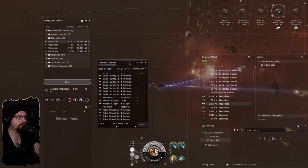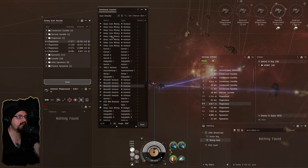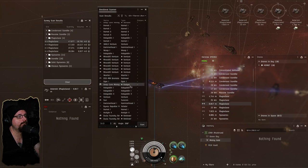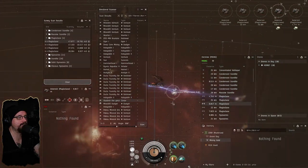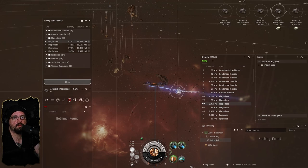Let me check out D-scan real quick. We've got some deep core miners, a bunch of hornets, some ventures — these are just NPC miners — mine drill ventures. We got a retriever, a deep core mining badger, a Gnosis — a lot of NPC miners in this system. This dude in his core Ares, I'm pretty sure that's the guy running abyssals — he popped a trace on this belt during my first trip out here.